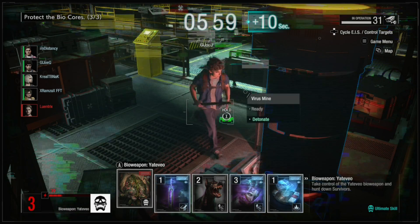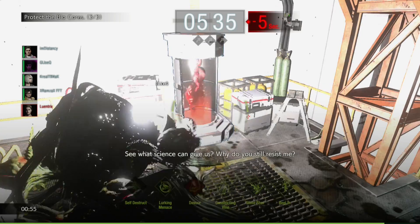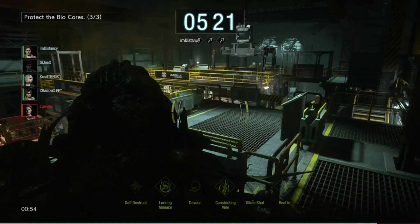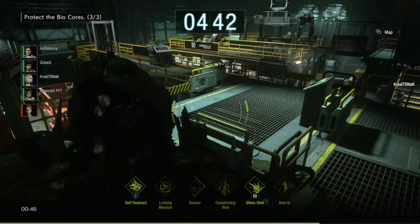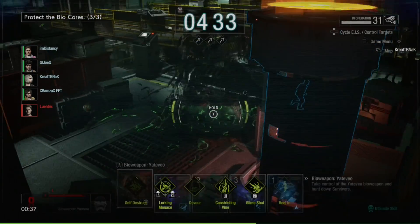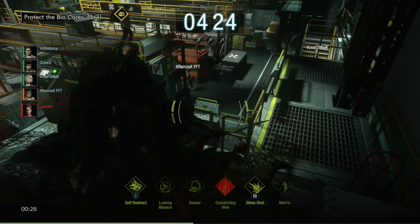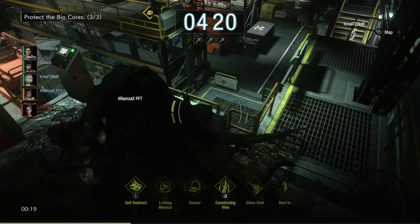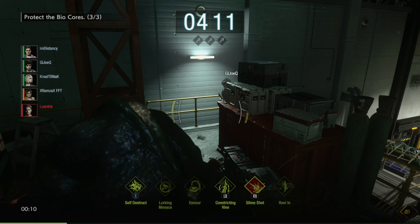I'm switching to the camera where they're gonna come, because the bio core is that way. I'm putting an infectious trap and an explosive trap right when he comes in. He's gonna try to disable it — I knew it. I'll put the plant this way. I'm going to the main area. I can make the plant invisible — constructing bind basically just adds a bind. I can hit him from down here with a slimeshot — I did some damage.